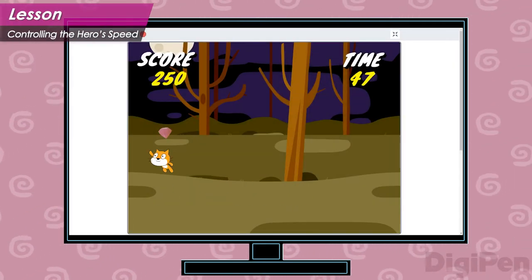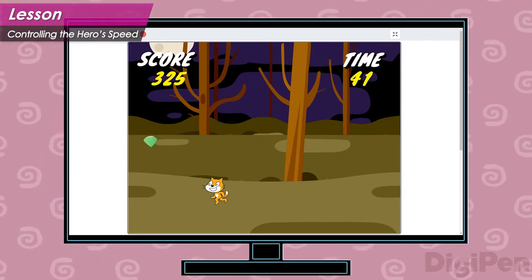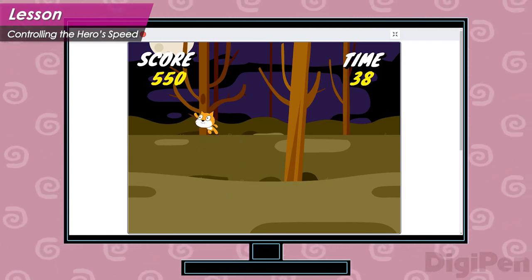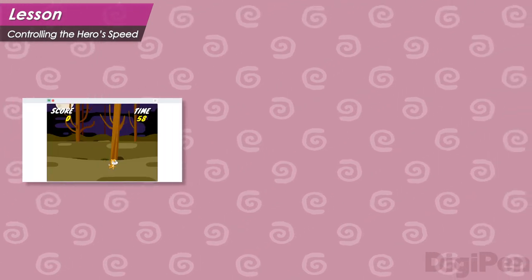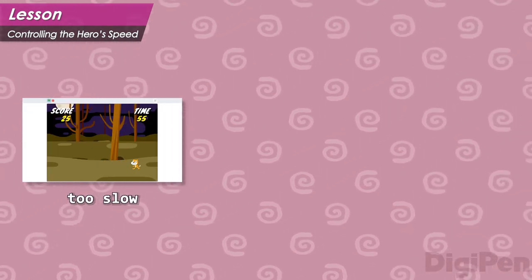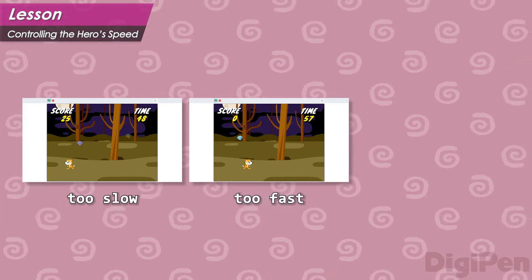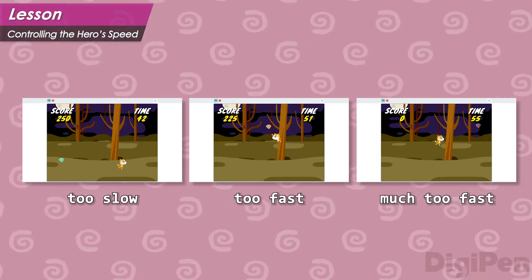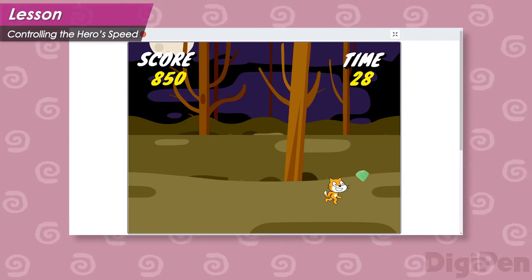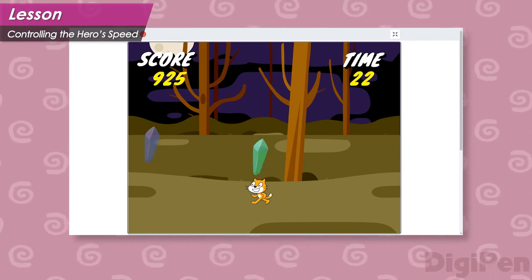Controlling the hero's movement speed is an important part of making the game fun, and making the game fun is the main goal of the game designer. This means that the game designer needs to pay careful attention to the movement speed of their game. In Crystal Cat, if the movement speed is too low, then it will be difficult for the player to collect the crystals, and they will feel frustrated. If it's too high, then the game might be too easy. If it's really high, then it will be hard to control the hero. To make the game as fun as possible, the game designer must find a number that feels fun while still providing a good challenge to the player.